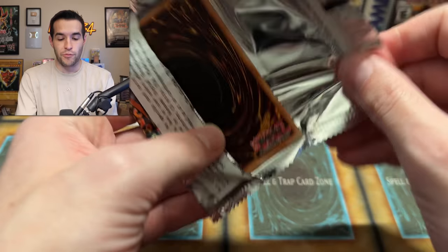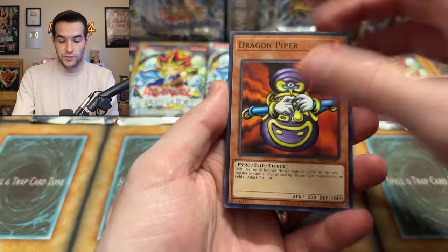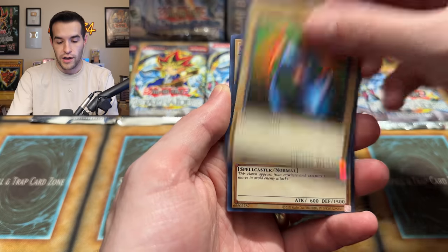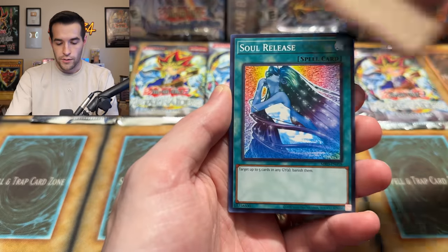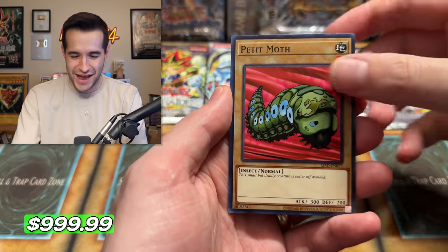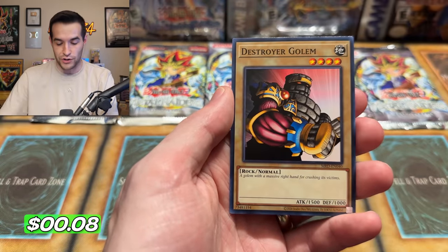Opening another 25th anniversary — we still have five more prints to go and we're only four in. The really crazy ones are coming. From this pack: Dragon Piper, Monstrous Bird, Dark Clown, Mushroom Man Number Two, Soul Release — first of the day! Mask of Darkness, and Destroyer Golem.